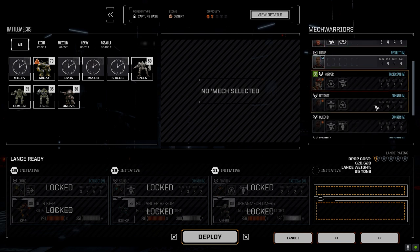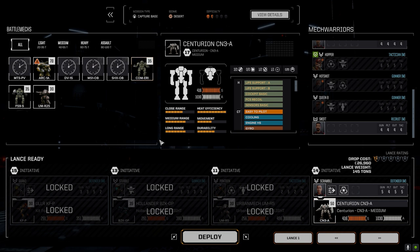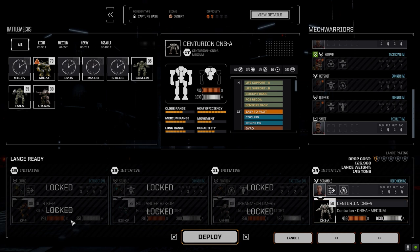We're going to send Scramble and she's going to run the Centurion. I could send the Archer, but I'm going to send the Centurion — I want to see how this build works. SRM4 per mag shots and LBX10, let's see how that works. They've got an Uller, a Hollander, and an Urban Mech. It's a one-and-a-half skull mission. Let's hope we pull this off — let's deploy.